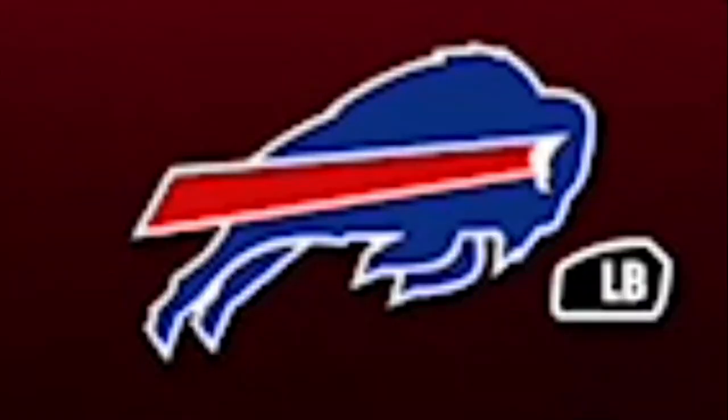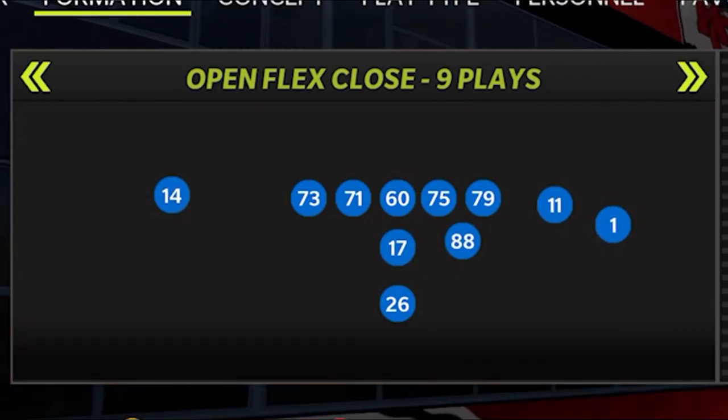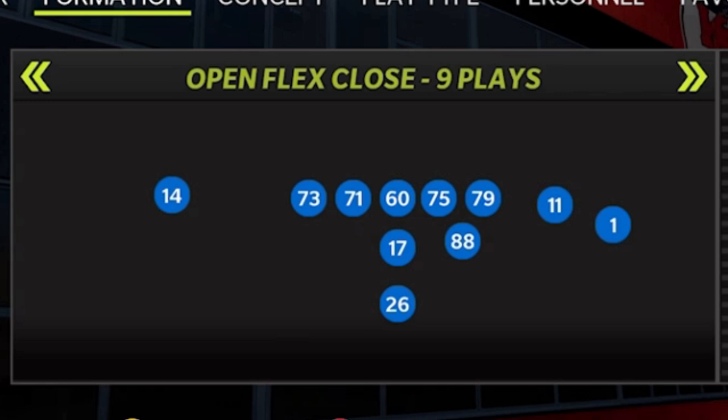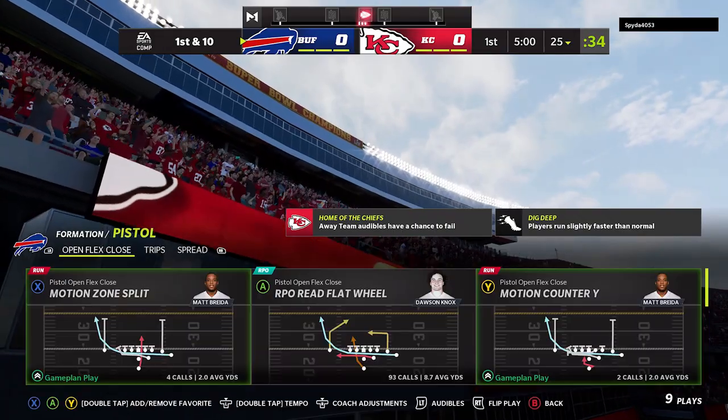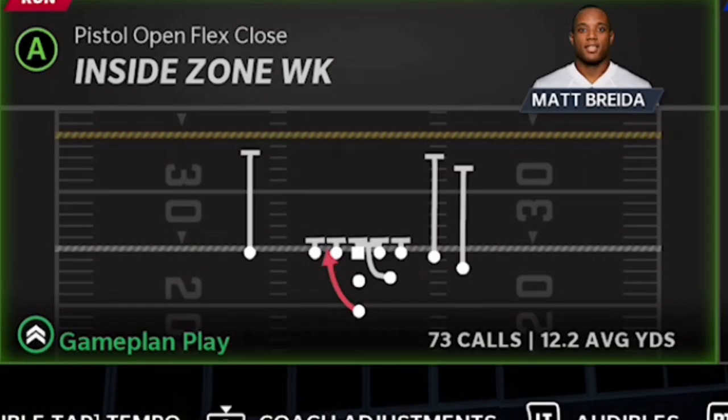The offense today is going to be out of the Buffalo Bills playbook one more time. This is still one of my favorite playbooks and the formation is going to be the Open Flex Close. I've actually showed some plays in the past and I will be showing a play out of it again in this particular video. But the reason I'm making this video is this particular run play right here, the Inside Zone Week.